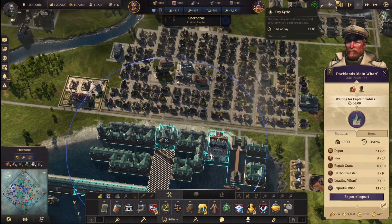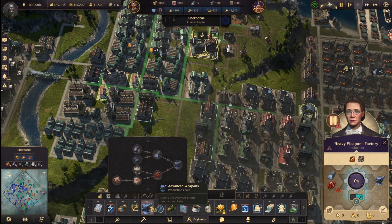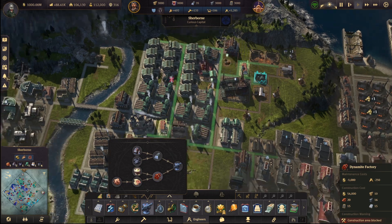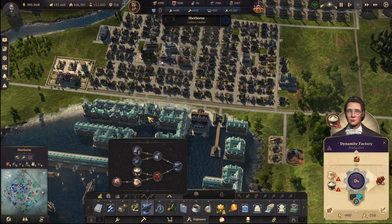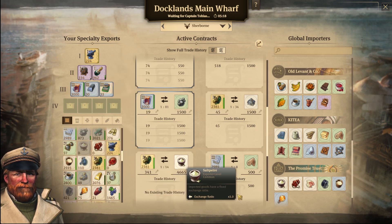I also want to start making dynamite — I've never made dynamite before, so that's going to be fun. We have tallow, we have salt petre — I think we can give this a go. We don't have enough salt petre though, let's up it. 500 won't cut it — need 800 now.